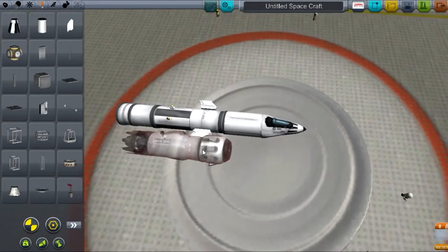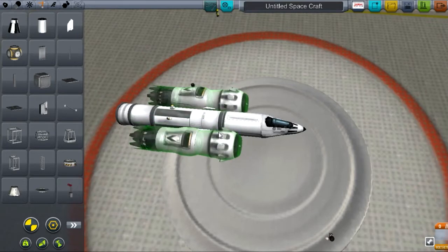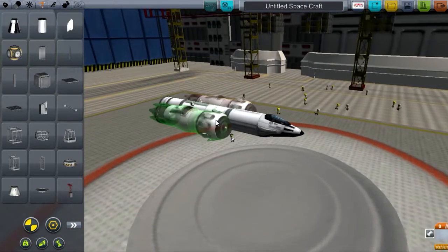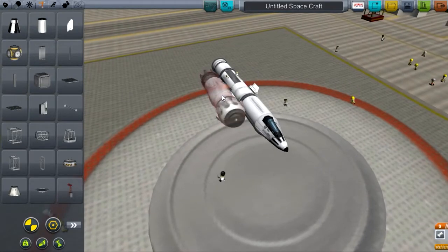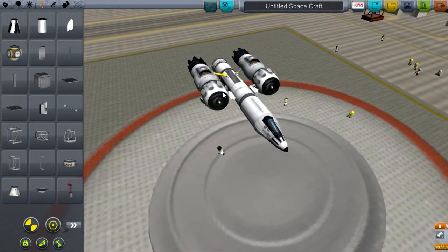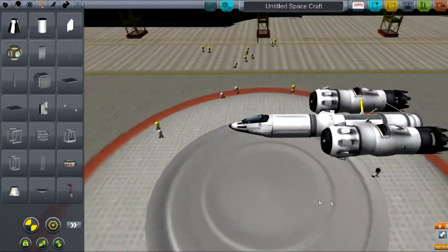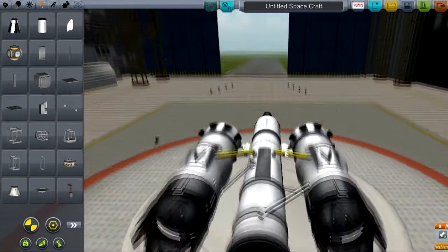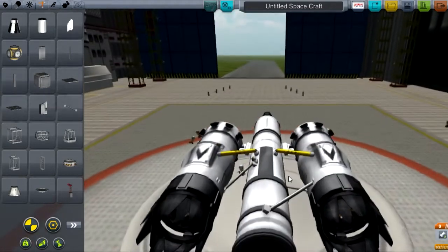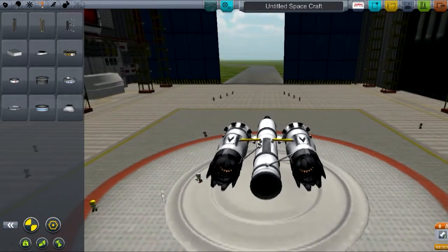I'm actually going to take this — oh shit, that's not what I wanted to do. Oh great, I just dicked it, people. Yeah, I totally dicked it. Okay, I think we're good, except for this fuel hose here. I think we should be okay. Those two are in line, they should be okay.